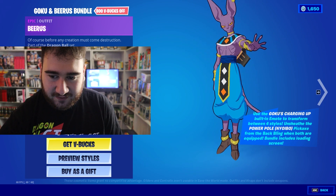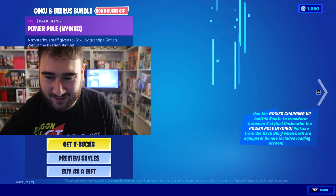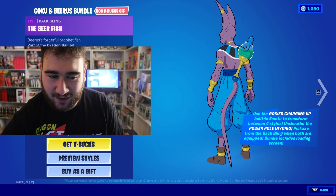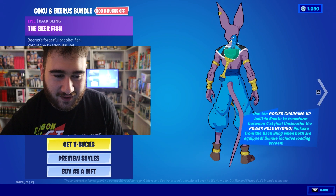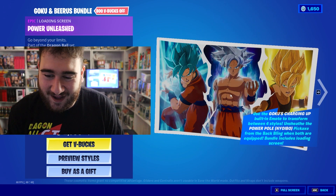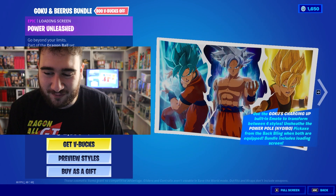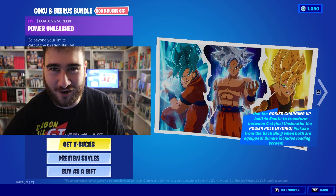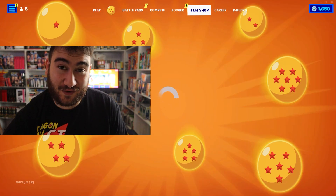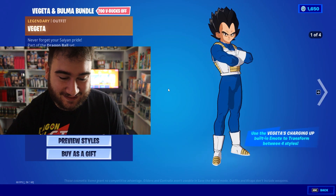Here's Beerus, and that's how he's going to be standing in the lobby — he's going to be floating. You even get this guy for Beerus — he's with Whis and Beerus, Beerus' forgetful prophet fish. And here's the loading screen. This isn't even Fortnite anymore, this is a Dragon Ball game. This reminds me of Dragon Ball Kakarot or Xenoverse. That's the first bundle — that's 2,700 V-Bucks, guys. That's almost $30 just for that one pack.